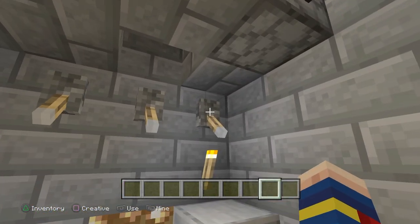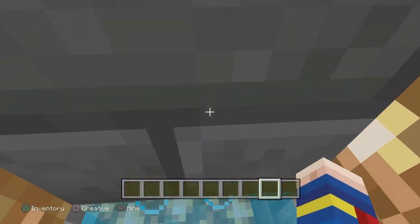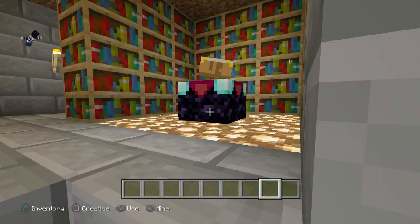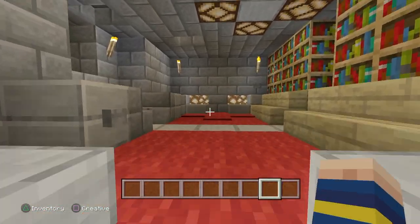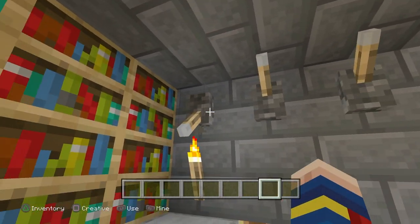You have to type in the correct password combination lock to get in. That opens up the door. You have to swim down, and that will take you to the enchantment room. That's all there is in there. And then you come back up, and you can shut that, and nobody will ever know.